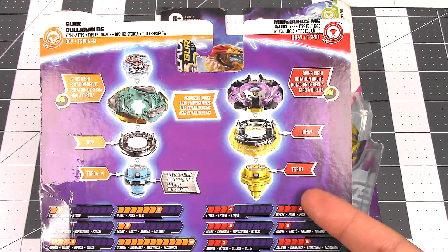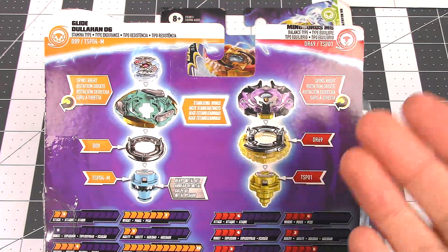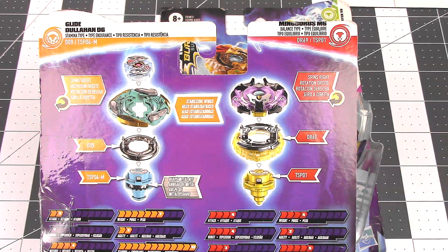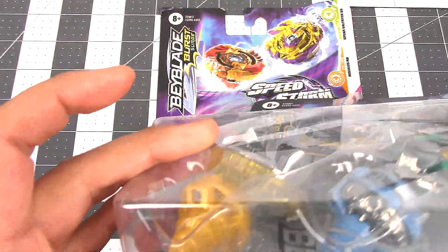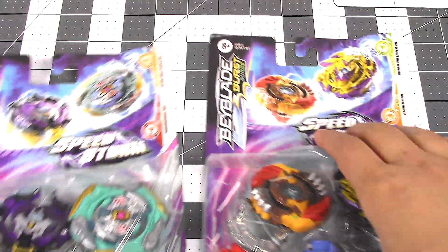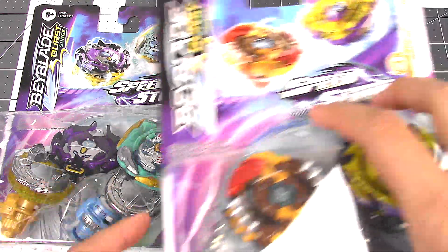I noticed with this one it doesn't have metal — it doesn't have that dash M at the end of the performance tip. So this looks like it's just a taller version of the Fusion performance tip. I believe that is the original Fusion performance tip, it does look taller. I will be doing a comparison between the original one and the current one we have here.